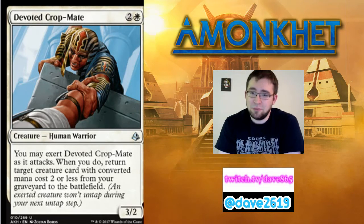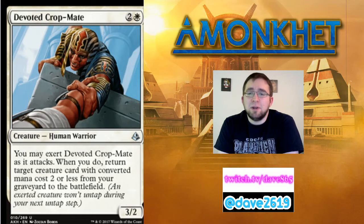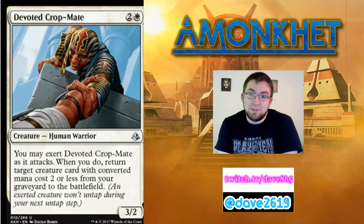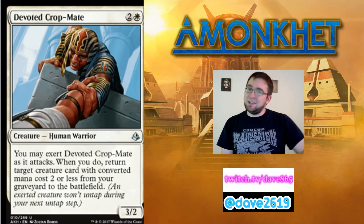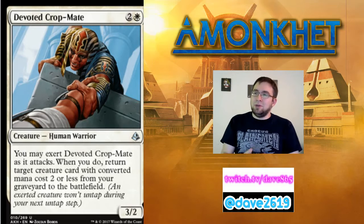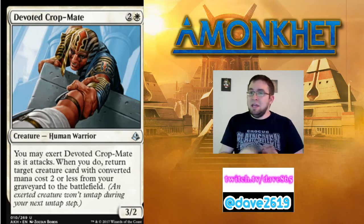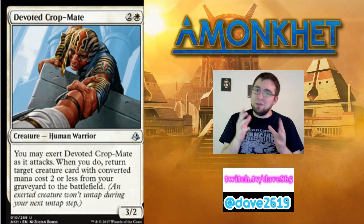Devoted Crop-Mate is two generic mana and a white for a 3/2 at common. You may exert Devoted Crop-Mate as it attacks. When you do, return target creature card with converted mana cost two or less from your graveyard to the battlefield. Exert means the creature won't untap during your next untap step — the opposite of vigilance. You have to declare the exert on your declare attackers step; you can't wait for your opponent to declare blocks. If you miss it, you miss it — it's a may ability, and that's on you. It's part of maintaining good game state with these new mechanics.